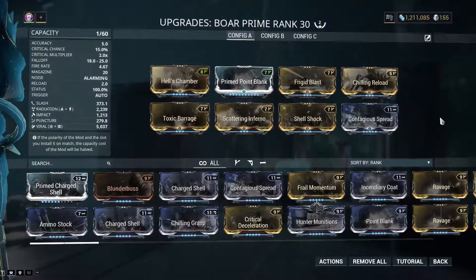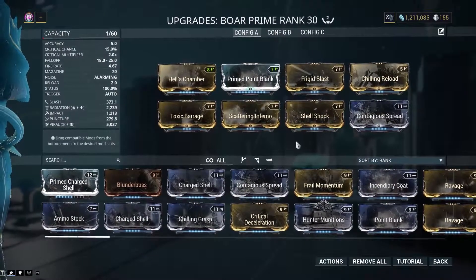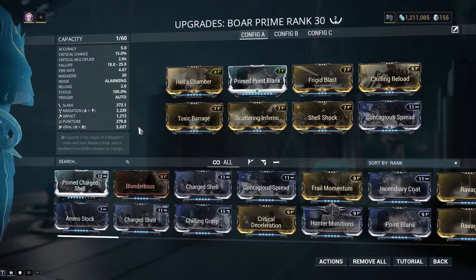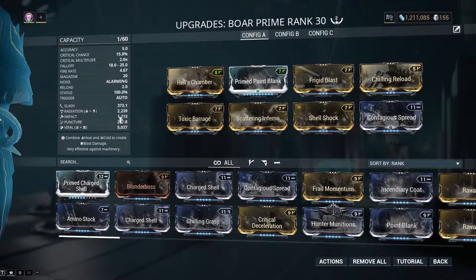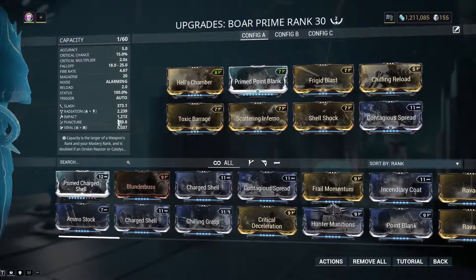But what does it look like if I have a lot of punch-through? You could imagine it would just shred absolutely everything. So if you're going into a party where everyone has Corrosive Projection, or there's a Saryn or a Mag running around, or some other way to completely remove enemy armor, then you definitely want to do this build. This build versus Disruption absolutely murders everything — the Amalgams don't like it, the Demolysts don't like it, nothing likes it. Nothing likes getting slammed with this much Viral, this much Radiation, and this much Impact.